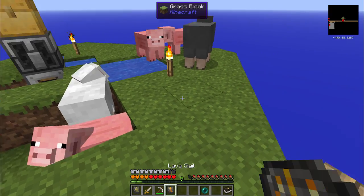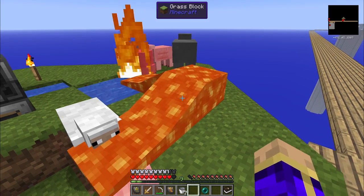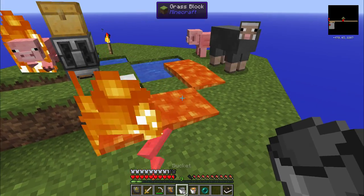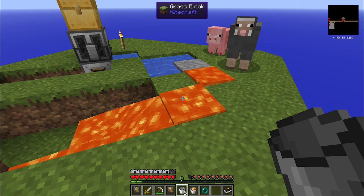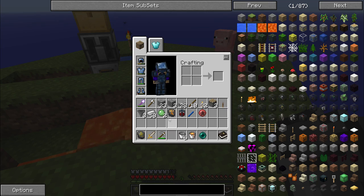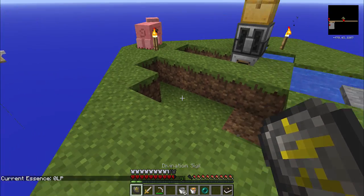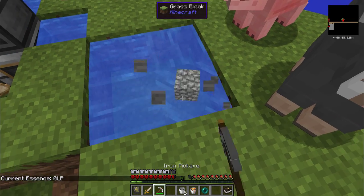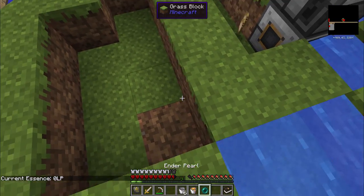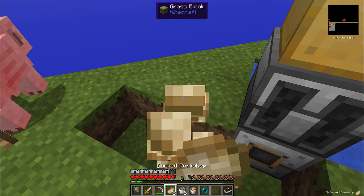Let me make sure I actually have... whoops. Small amount of panic. We're good. May have accidentally burned a pig to death. That's okay. I have my obsidian creation station set up. The lava sigil tells me there is 0 LP in the network - it takes 1,000 LP to create a bucket of lava with the lava sigil. Hey look, I got some cooked pork chops!